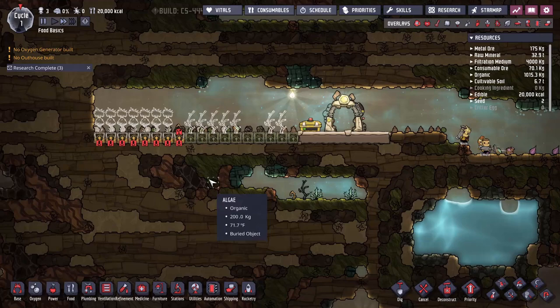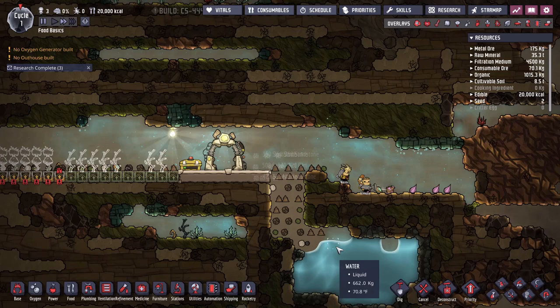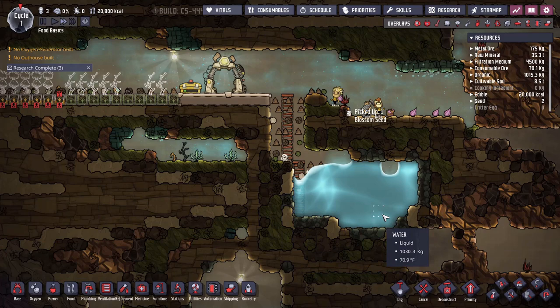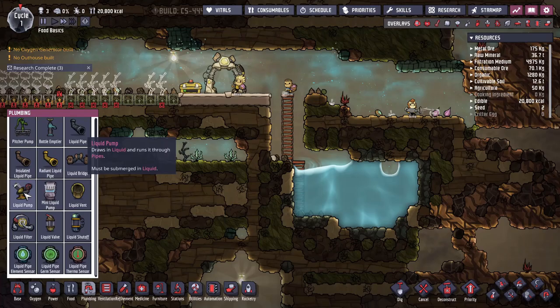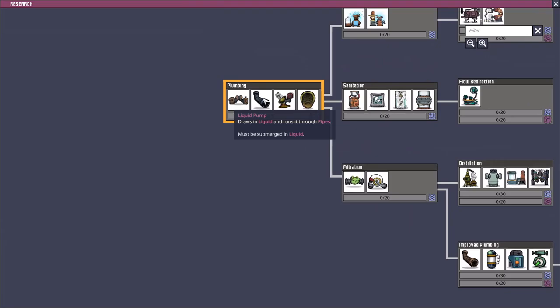Now we need to actually go to a body of water. I would dig a hole carefully so that dupes don't fall down. Once we've got this set up, we're going to build some ladders — I'll typically do this just to allow for some ventilation and space. I'll build it down to the pool of water. Once down there, I need research done for liquid pumps, plus some power sources.